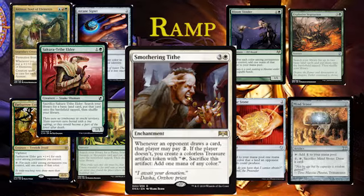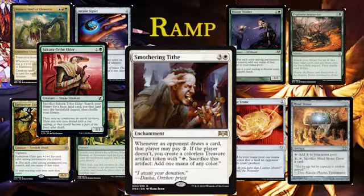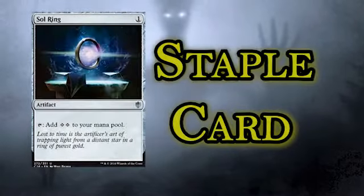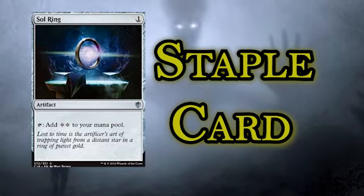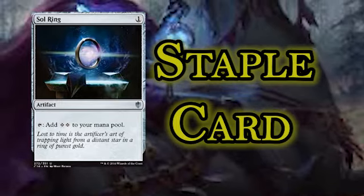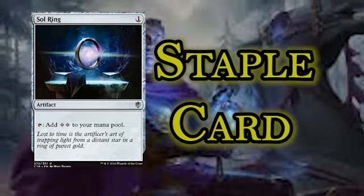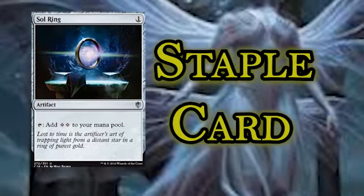Smothering Tithe is three and a white for an enchantment. Whenever an opponent draws a card, that player may pay two. If the player doesn't, you create a colorless treasure artifact token. That's decent ramp. And then we've got the staple card of the format - Sol Ring. One mana for tapping for two colorless - it's great, it's amazing. There's a reason it's banned in literally every format, restricted in Vintage, and allowed in Commander - so we're going to use it. Some people say it should be banned in Commander, but it's been printed in so many Commander pre-cons that it just doesn't feel like it shouldn't be there.